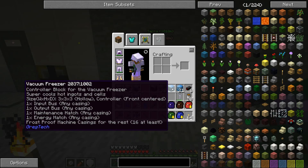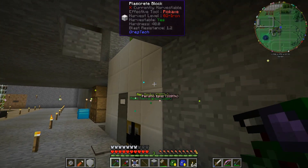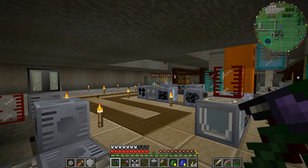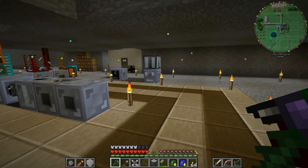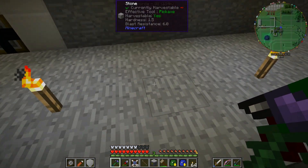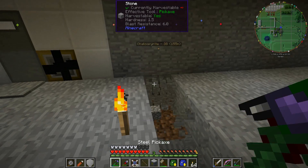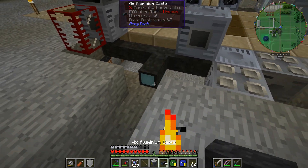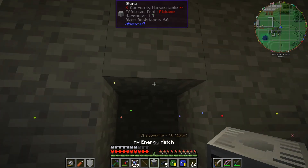We're going to put the vacuum freezer over this side. The controller block needs to be the front centered. The energy hatch will be one of the front ones — we've got an HV energy hatch. I want to move this whole room around and change the way that works. I'll run the cable in line with this and place the LV muffler and HV energy hatch accordingly.